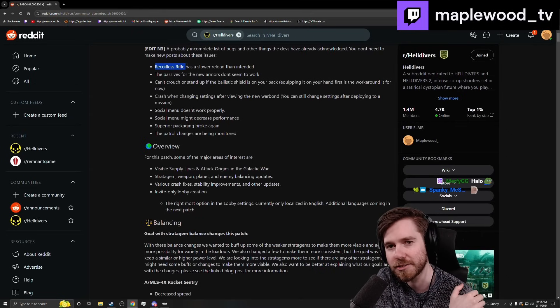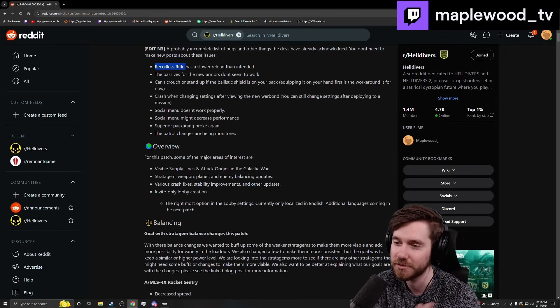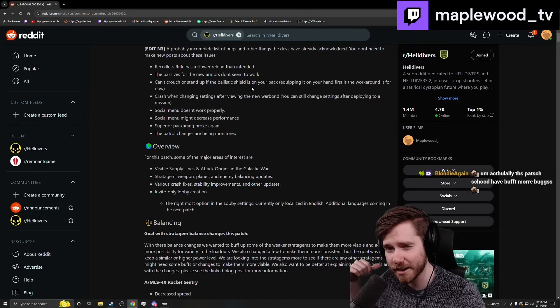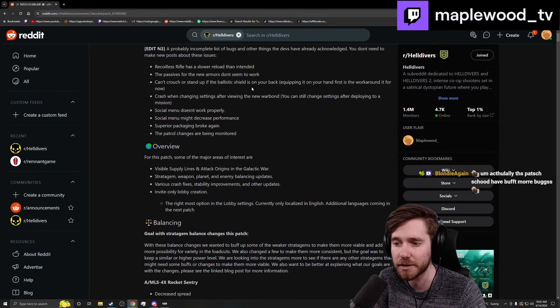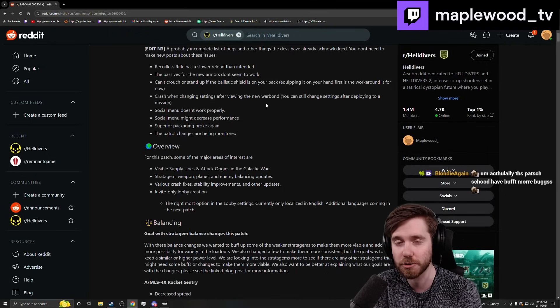The armor passive — as I was saying earlier in the Warbond section — we're not quite sure if it's actually working all the time. The melee damage seems to be working, but not the handling. The Ballistic Shield has a problem where if you have it on your back and go prone, you won't be able to stand up. Just equip it to your arm and then you'll be able to stand up again. There's also a crash: if you open up the Warbond and then exit it, go into your menu and change a setting, it'll crash your game — so just be careful of that. They recommend either changing settings before you go into the Warbond or go into the mission and then change your settings.